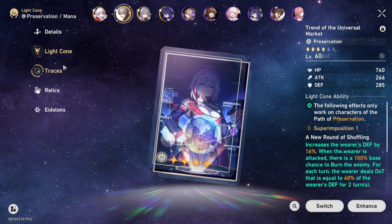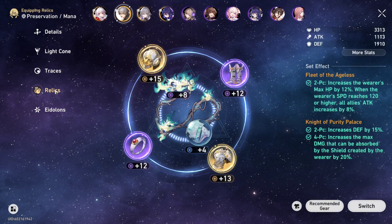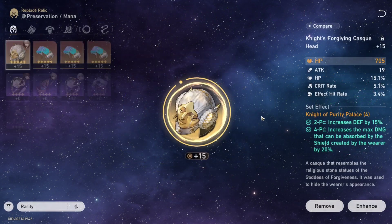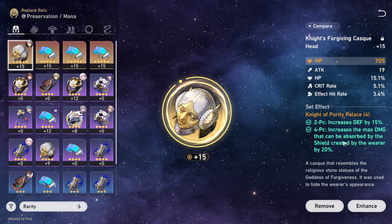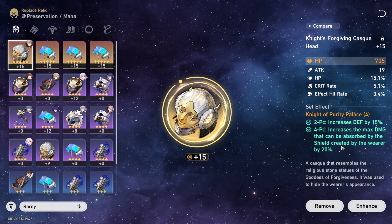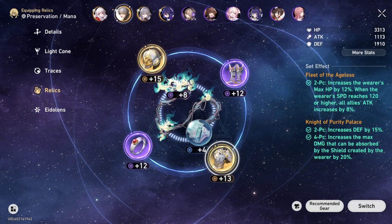You can use this artifact here, or any good preservation artifact or light cone. This is his set right here, the Knight of Purity — it increases his defense and increases the amount of damage he does by shield. He shields his entire team with his skill, auto attack, and ultimate.